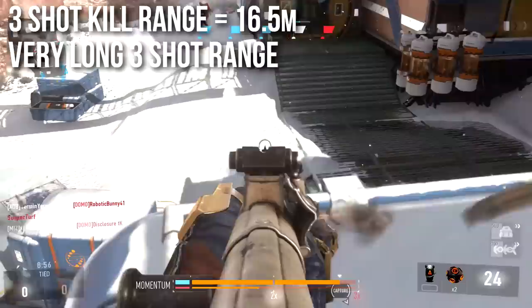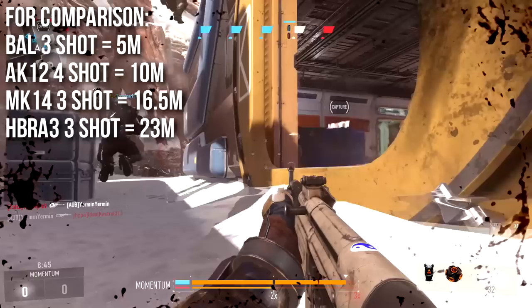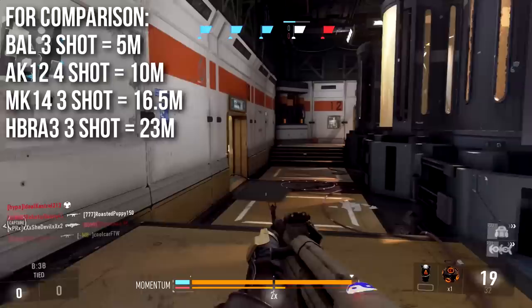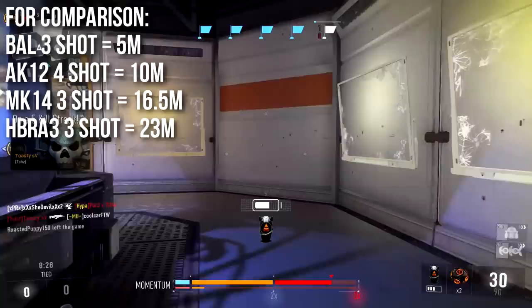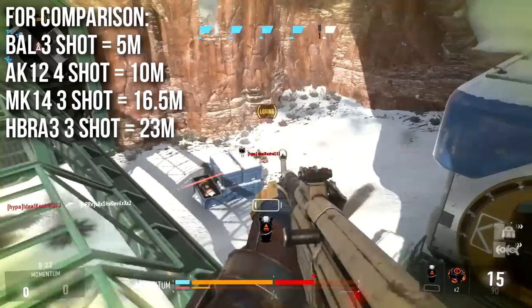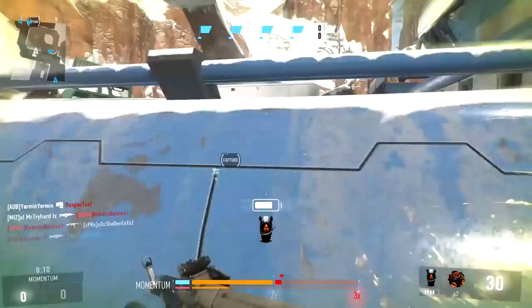The three-shot kill range is 16.5 meters, which is a very long three-shot kill range for fully automatic weapons in Advanced Warfare. In comparison, the BOW's three-shot range is five meters. The AK-12 is considered to have good range and its four-shot range is 10 meters. The Mark 14 has the same three-shot range as the STG-44. The only assault rifle with a longer range is the HBRA3, at 23 meters. This gun has a very good three-shot kill range, which makes it a very good weapon.